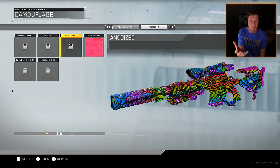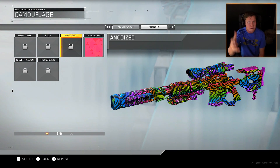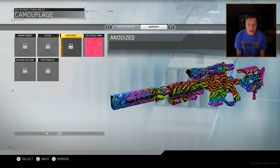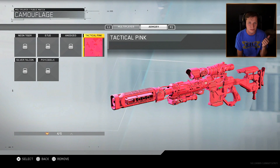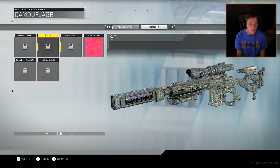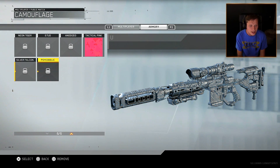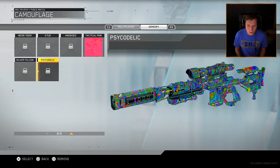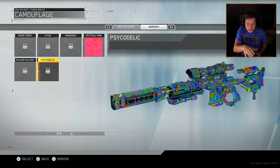Anodized — this is just like Spectrum from back in the day, everybody loved Spectrum camo. So we've got the Party Rainbow Zebra camo. Next up we have Tactical Pink, which I actually unlocked in my Supply Drop opening — I'll link that down in the description. Then we also have Silver Falcon, which is all silver, kind of like a plated silver. And then finally we've got Psychedelic, which honestly looks like a bubble camo. Like doesn't that look like a bunch of bubbles in there?